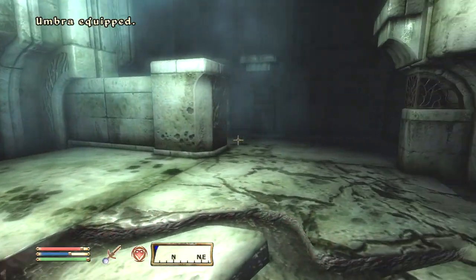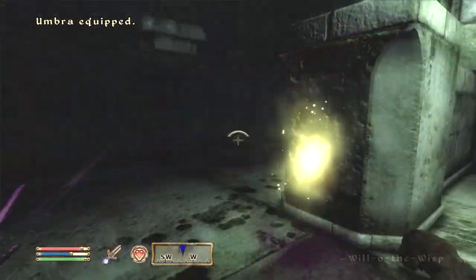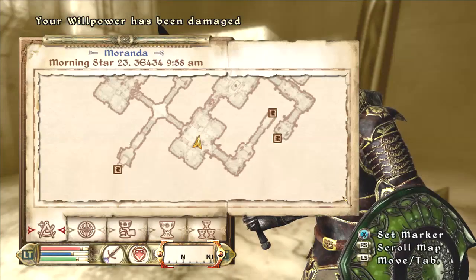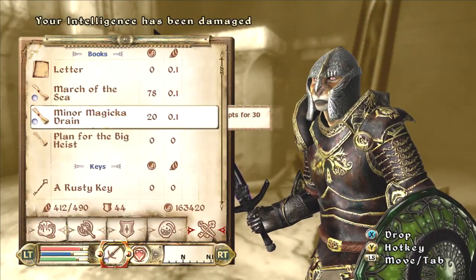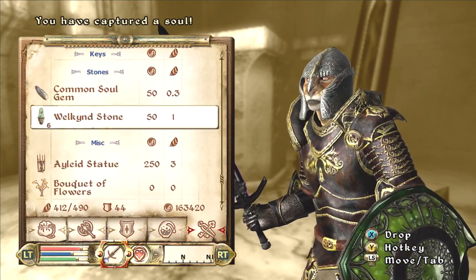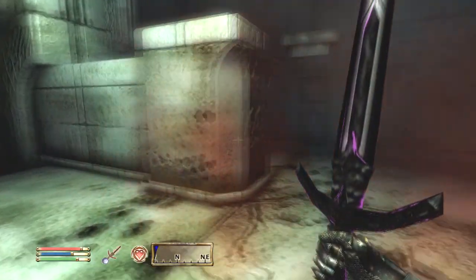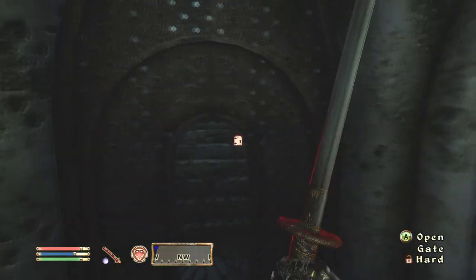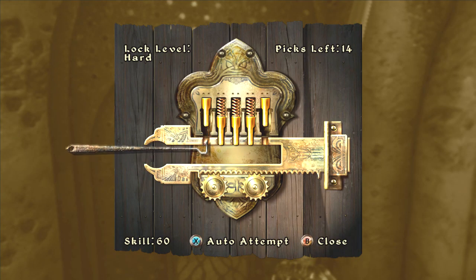Another great use for Umbra is if you're taking a character and you want to start using sneak with them — you're not going to get that extra dagger bonus unless you're a certain level of sneak. Or if you're playing as a squishy character who isn't great at dagger combat and you need a strong weapon, I think Umbra is probably overpowered. It's definitely a weapon I would highly recommend for new players to use.